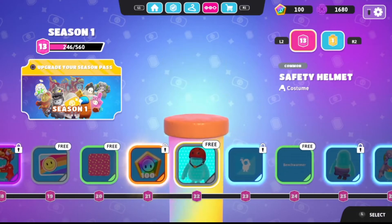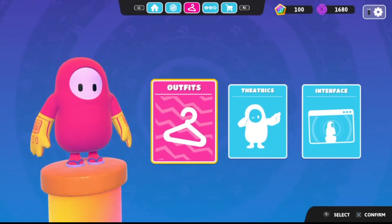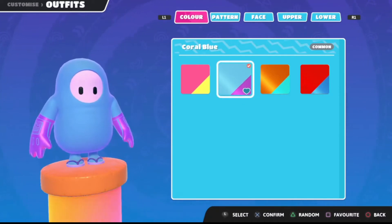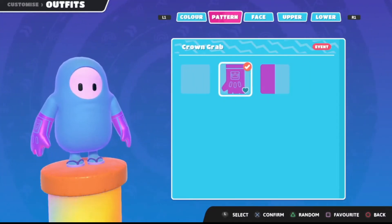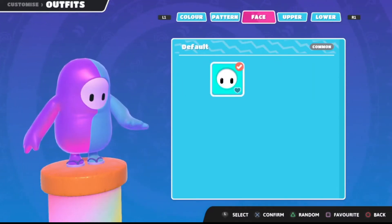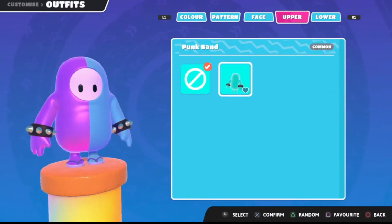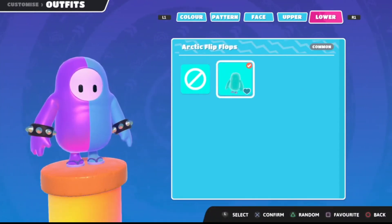We don't have the season pass right now, so if you go to outfits you'll see that when we tab over each one we're able to change it. Select one by hitting X to confirm. You can also change the pattern of the actual player — for right now we only have the default face — and then you can change the hands and the feet as well. You'll notice the flip-flops appear and disappear to confirm your selection.